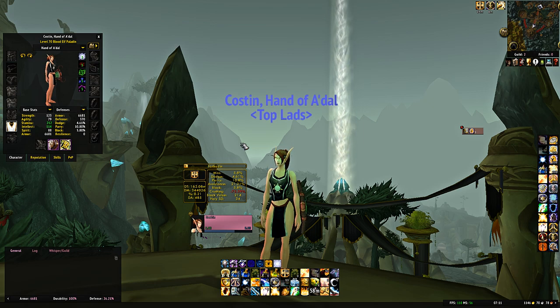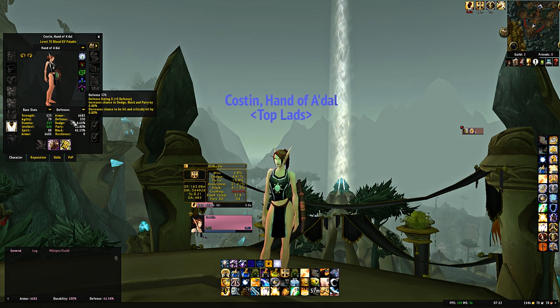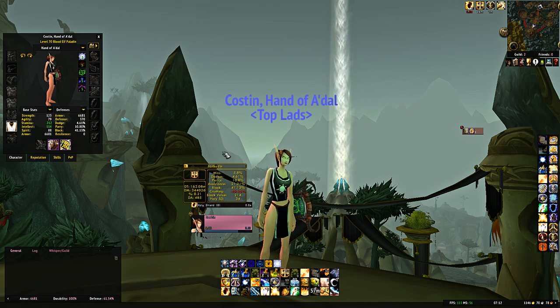It can be higher or lower depending on your race and base agility. With Holy Shield and the Libram it becomes 40% needed. In actuality it's even lower than that 40% because you will need 490 defense — 285 defense rating — which grants you about 4.8% chance to miss attack, taking miss chance from 5.8% to 10.6%. So that really means you need about 35.3% from dodge, parry, and block combined. That's what you need to aim for.